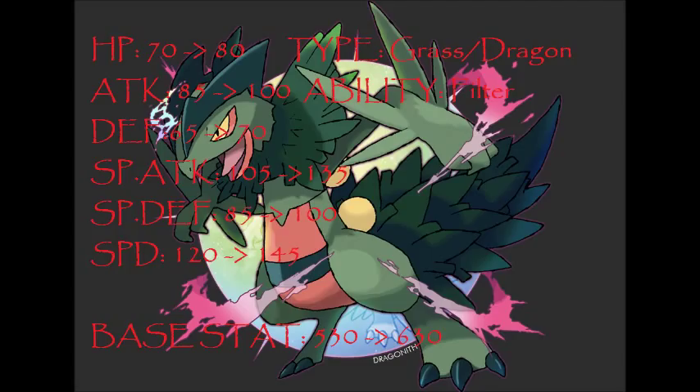Its Defense is still low, so I only increased it by 5, because I gave it the new ability Filter. If you don't know what Filter does, it's similar to Solid Rock — Solid Rock halves super effective attacks, and Filter reduces super effective attacks by one-fourth. Giving Mega Sceptile that ability, it will actually have a good chance of living a couple of hits.